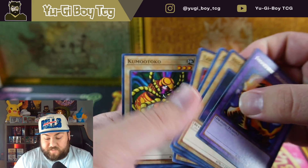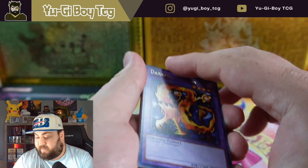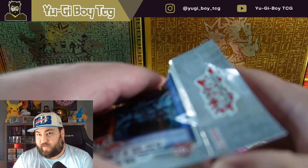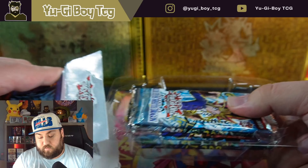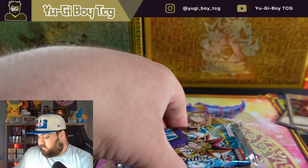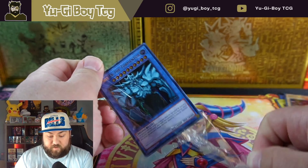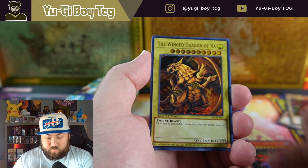Okay so that one did feel different — that was an LOB pack but we didn't get anything. I feel like that one had fewer cards; the pack trick works but the holographic card is in a different spot. Let me try not to expose that. Let's get into this next one — I didn't want to expose the back card.